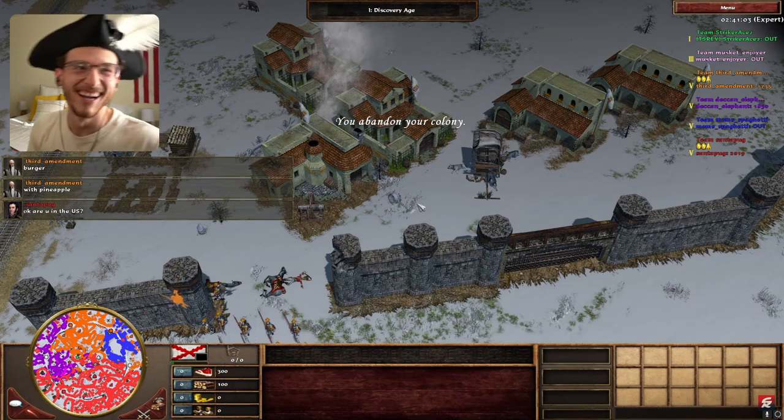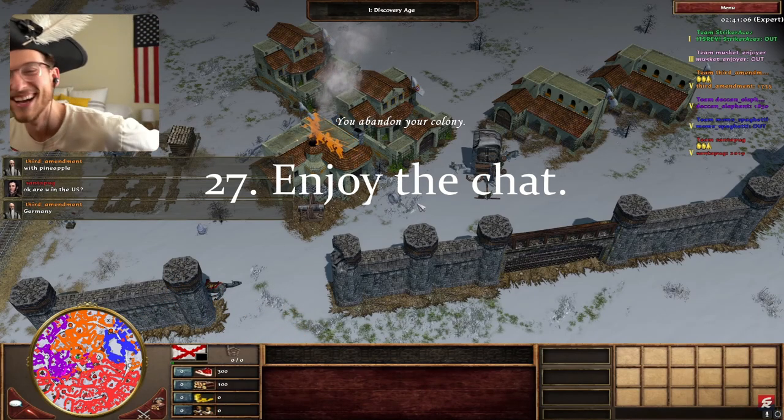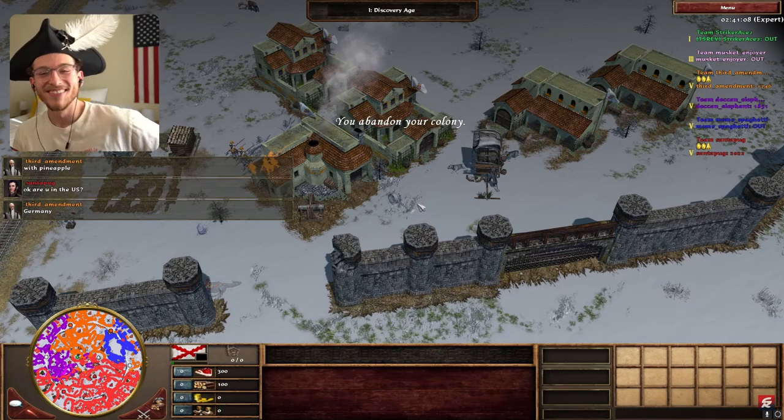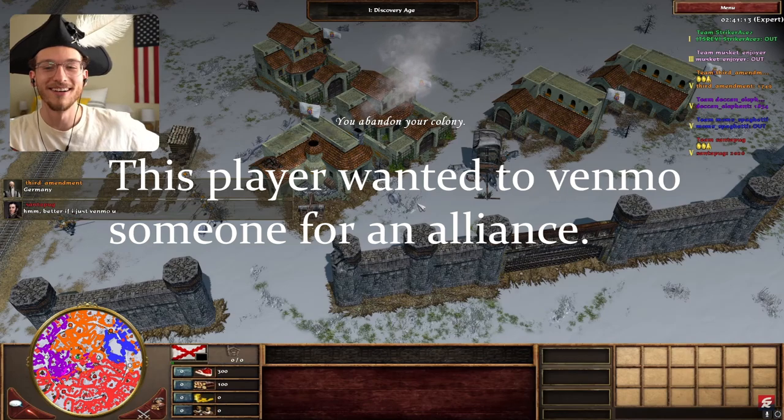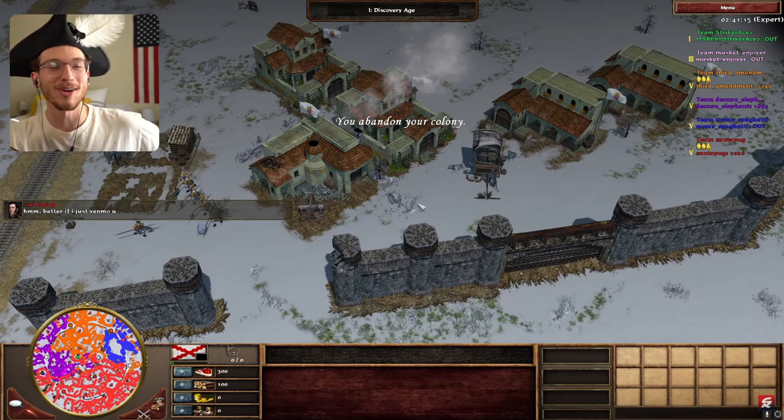Number 27: have fun with the chat and the politics. Some people are so uptight in free-for-all, but one of my favorite parts is the ever-dynamic chat and political games. Have fun with it, but don't be ridiculous.